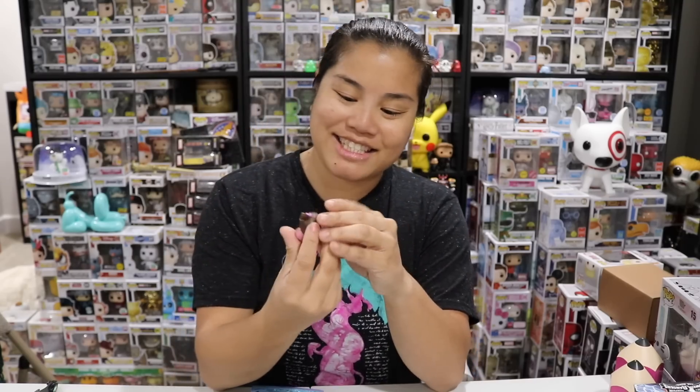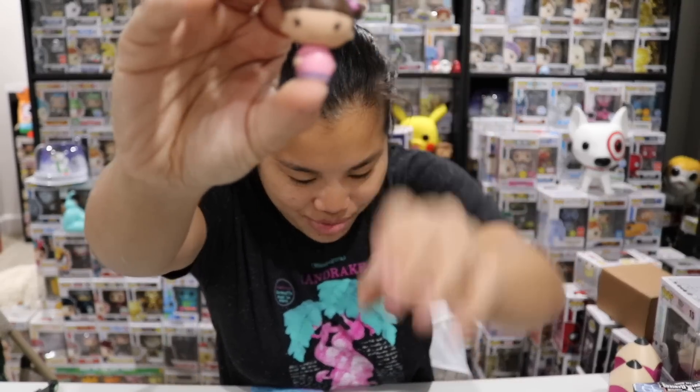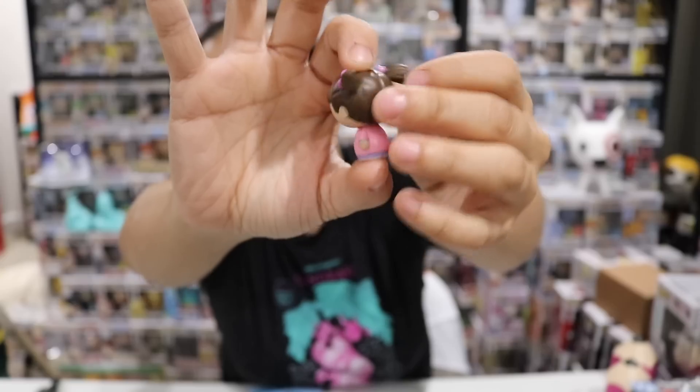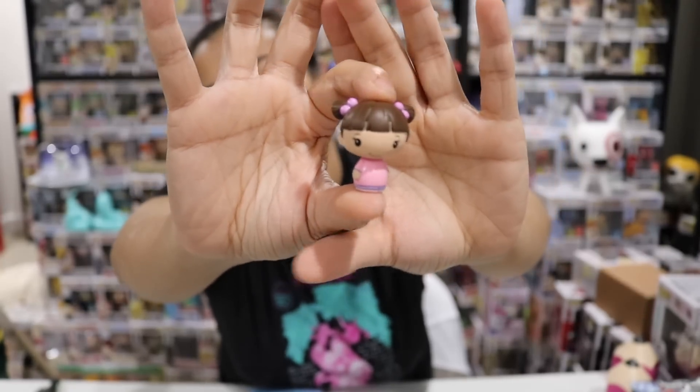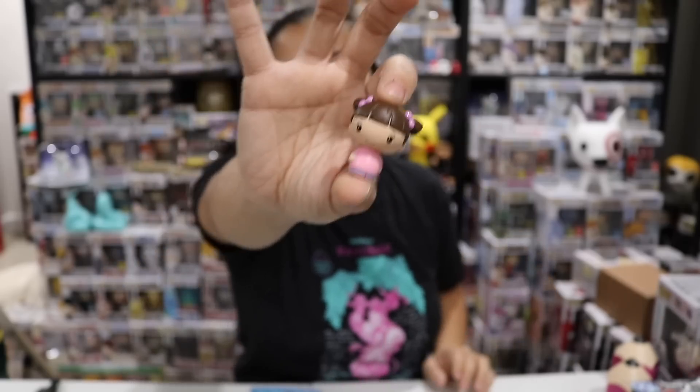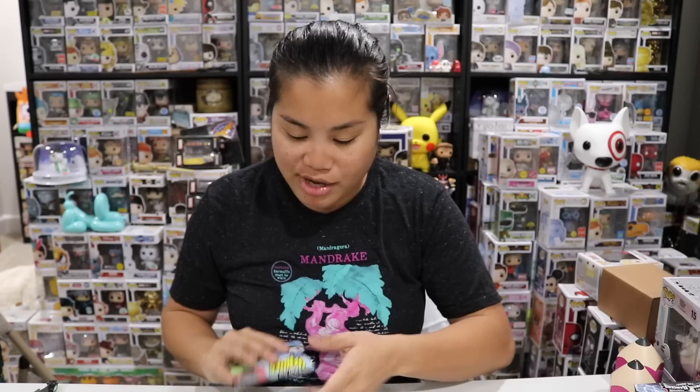First one — yes! We got Boo! She's so cute. Boo is legitimately my favorite character from Monsters Inc. She is so awesome. I could have watched a whole movie of her. When she's in the bathroom stall singing — oh my gosh, love it. So we got Boo. That's neat. Now we need Sully.